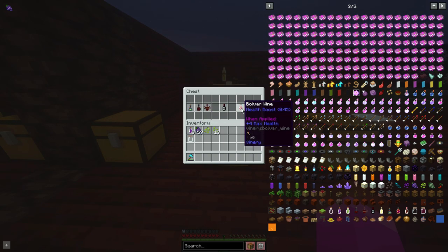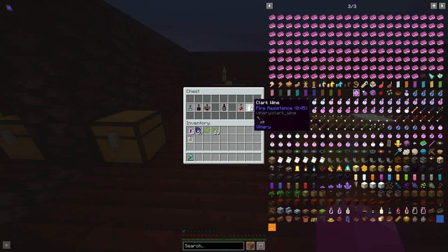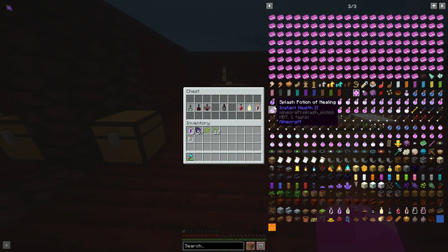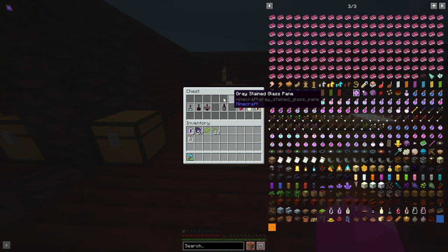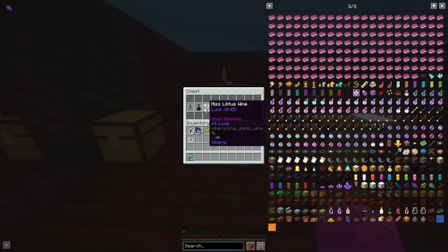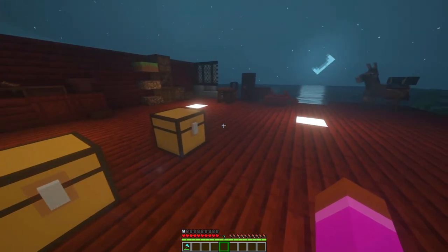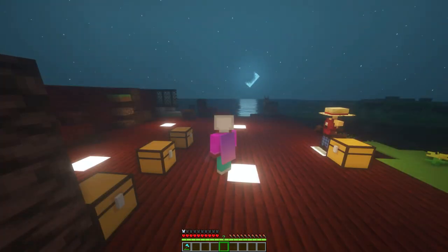Now we have the wines themselves. You have the Melhoney wine, the Chanette wine, the Miss Litius wine, the Nor wine, the Bovar wine, the Clark wine, and the Cherry wine. There are only seven different types of wine that you can drink, and they have some potion effects.